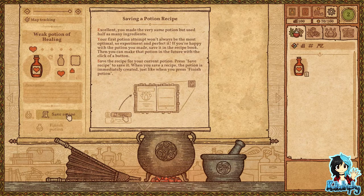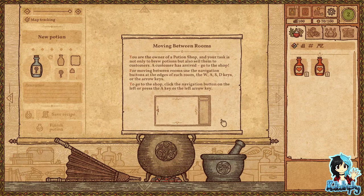Your first potion attempt won't always be the most optimal, so experiment and perfect it. If you're happy with the potion you made, save it to the recipe book — then you can make that potion in future with the click of a button. Save the recipe for your current potion. I've got to learn to read these before I carry on.